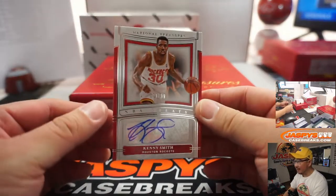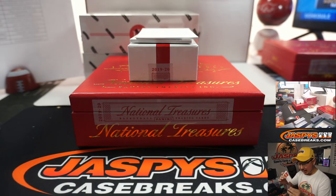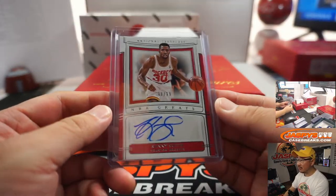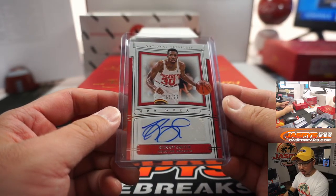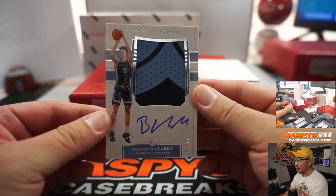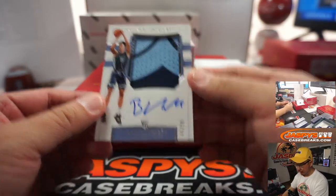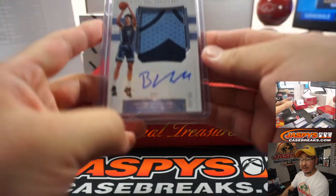We've got Kenny the Jet Smith, 88 out of 99 — going to Parker with the Rockets. And the card on the bottom is a nice Brandon Clark two-color jersey and autograph, 65 out of 99. I've heard a lot of people say buy low and sell high on Brandon Clark. Memphis Grizzlies on the board — Danny Connell won the Grizz in one of our team randoms.